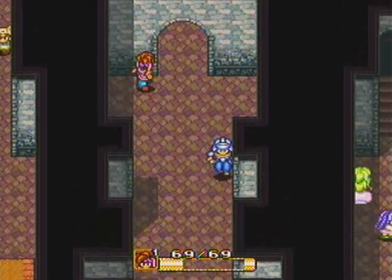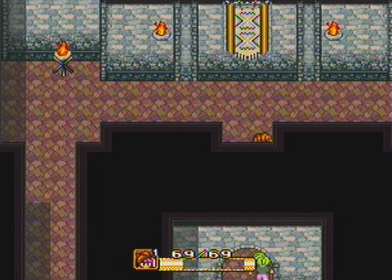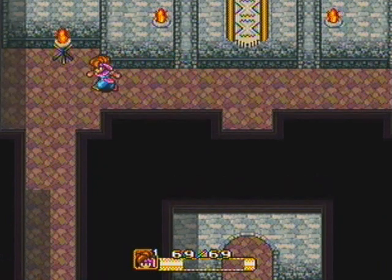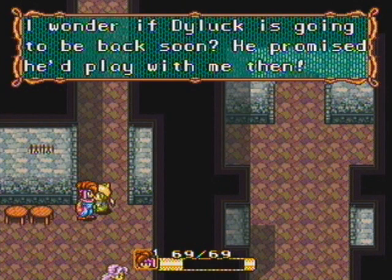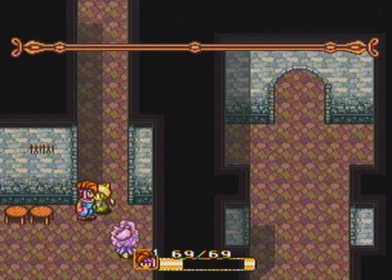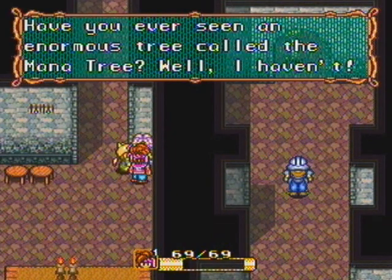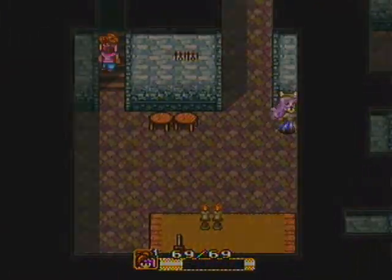This is Pandora's Castle — jeez, I never would have figured that out. The Empire attacked them once about 15 years ago. I love all these direct one-sentence NPCs. One character wonders if Dialect is going to be back soon since he promised to play with her. Funky hair, lady. Another NPC asks if I've ever seen an enormous tree called the Mana Tree — well, I haven't, so why'd you bring it up?